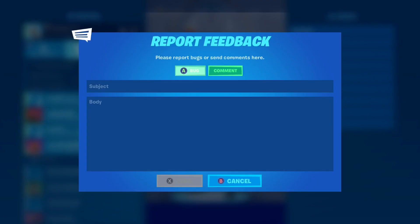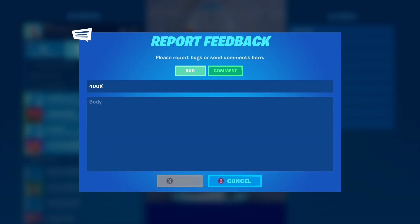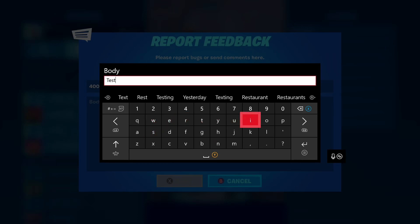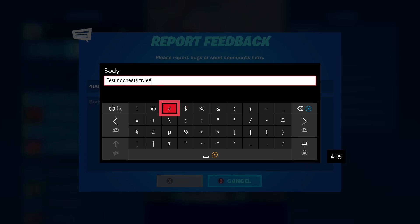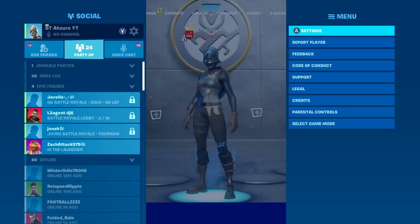Once you click on the feedback tab, in the subject put '400K' — that's 400 and then a capital K. In the body, type 'testing testing sheets' then a space, then 'true', then four hashtag symbols after it and five percentage symbols after it. Once you do that, send it.